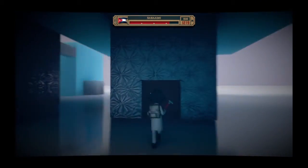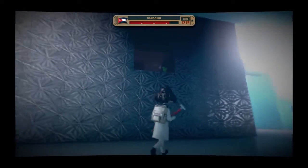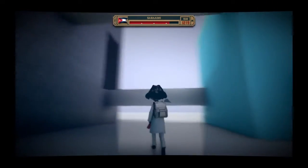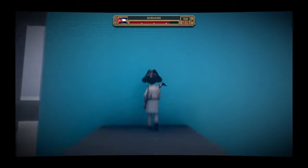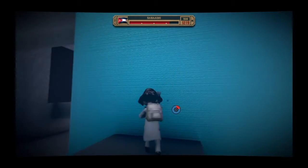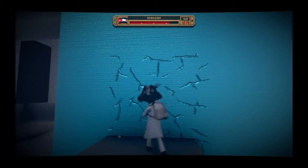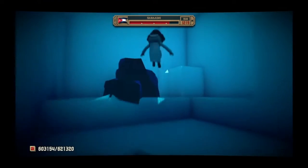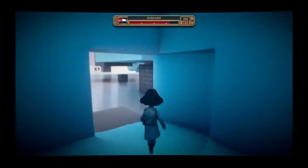This looks like a little entrance to nothing. That's weird. And there's a doll up there. Let's check out the blue cube and see what's here. Looks like coal, and nothing else.